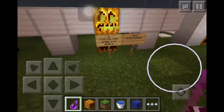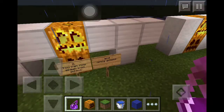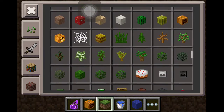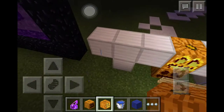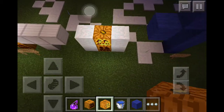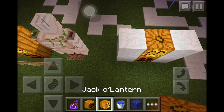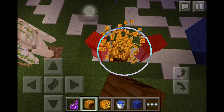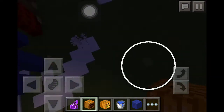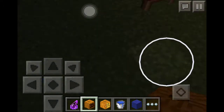At number two, you can now spawn iron golems and snow golems. All you have to do is get a pumpkin or jack-o-lantern and place it like this — you can use either one. Oh, they're dying because it's raining! I'm so sorry. Okay, I'm gonna go to sleep real quick so you guys can see better.